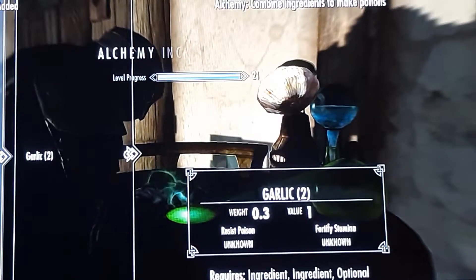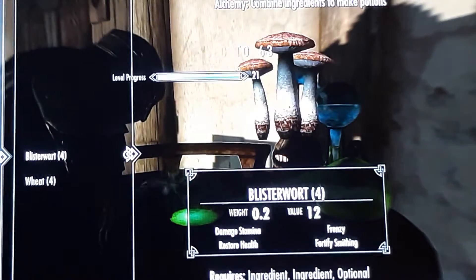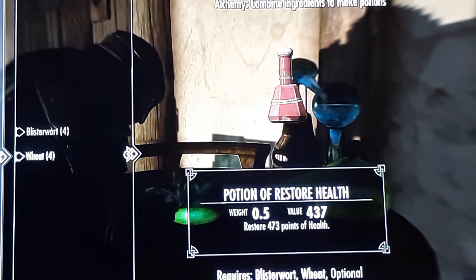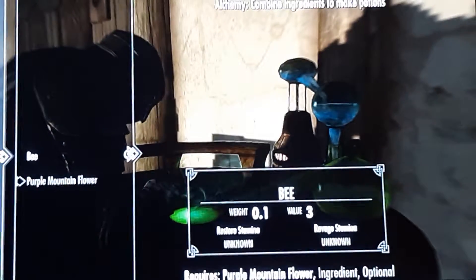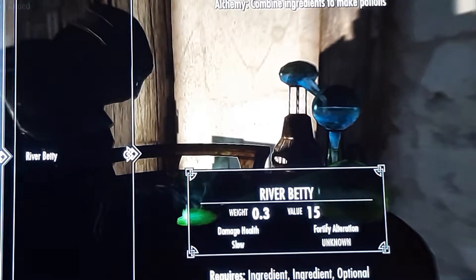We want to craft that. Alchemy increased — wonderful. 4 blisterwort and 4 weed: restore 473 points of health. Let's grab that. Let's do a restore stamina — 473. Sweet.